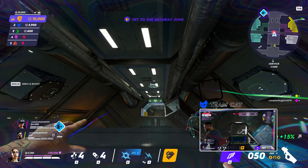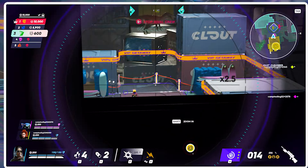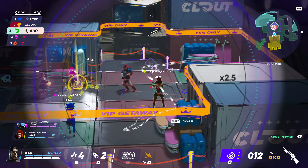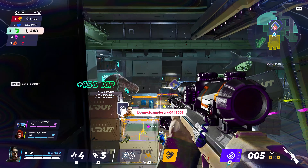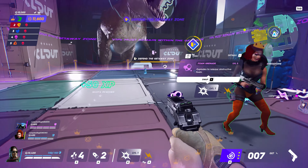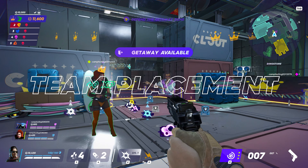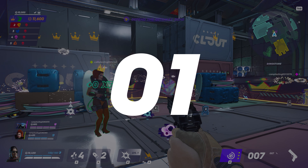Team Skull dodges the gunfire long enough to make it to the getaway. But we cut to a third team, Team Snake, who've been camping out waiting for them to arrive so they can kill them and snatch the merch. Team Snake — hero Kai, Galaxia, and sniper El Silbon — doing some serious damage. As the last team standing, Team Snake snatches all the merch and with no one left to oppose them, easily secures the getaway. Their strategy to ambush at the end has paid off big time.